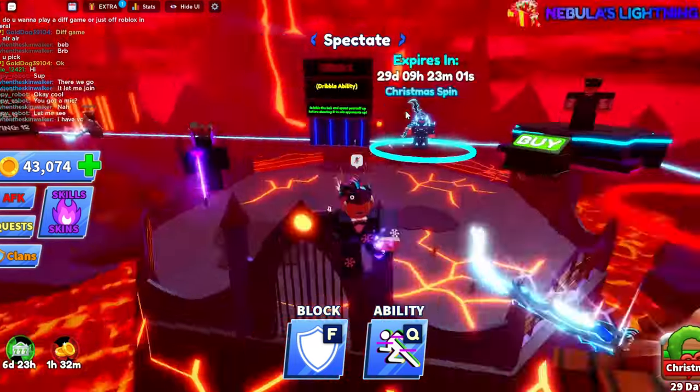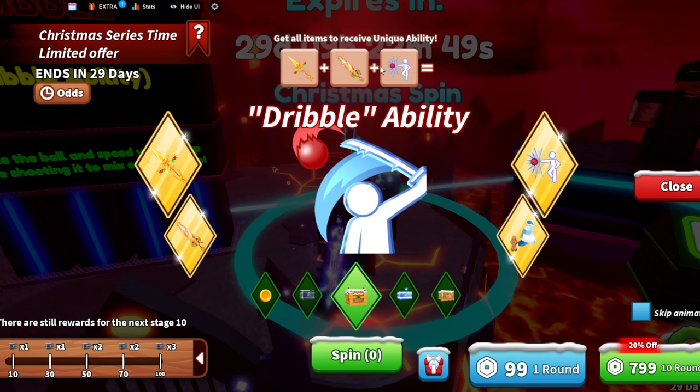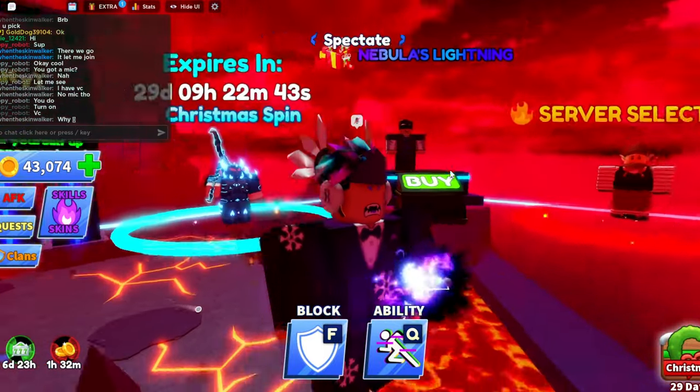The other ability I released info on is Dribble, but you just need to get three weapons from the spins to get it — Infinity and two other weapons — and you can get the Dribble ability. I don't know if it's good or not, give me your opinions on this.